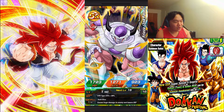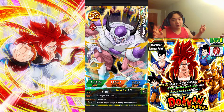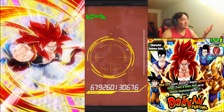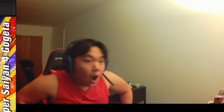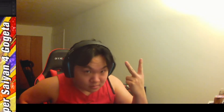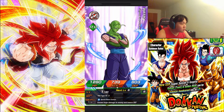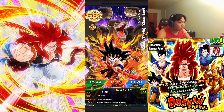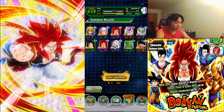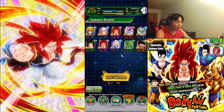I want to scream but my roommates are sleeping — I don't want to be too loud. Oh man, we got him guys! I need one more dupe of him. That's two pulls and it's not over! Android 18, okay. One, two, three, four, five, six — that was SIX SSRs, holy crap, and we got the boy!